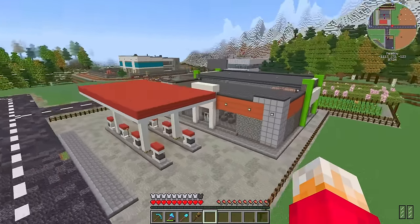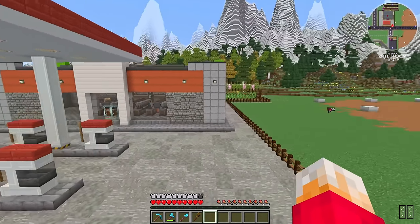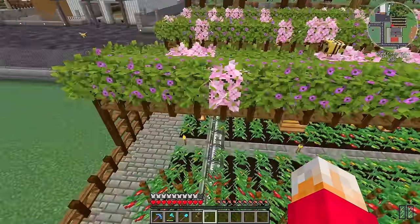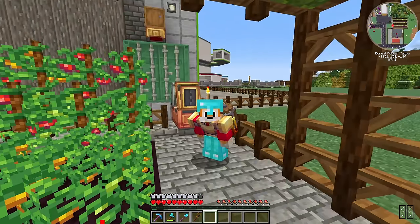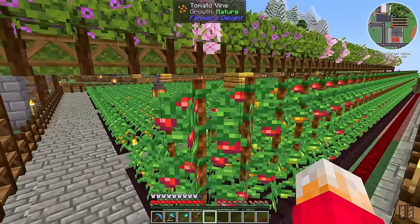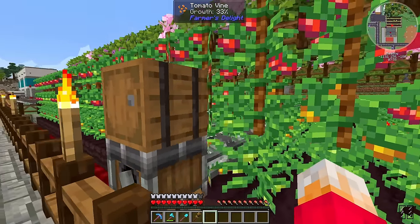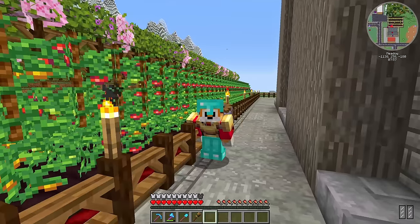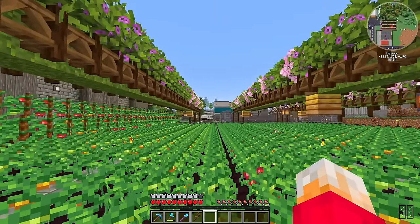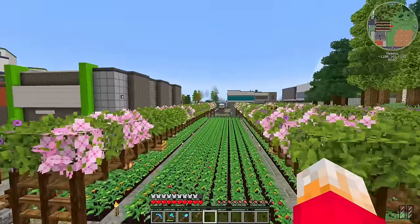Before we get on to hotels, there's a couple of things I want to discuss from the last video. We made this petrol station which produces biodiesel from tomatoes grown behind there, and I had a whole bunch of comments on how I can improve my tomato growth. Tomatoes are from the Farmer's Delight mod, and that mod also has rope — if you put rope above tomatoes, they'll actually grow up to three tall. However, my harvester will only harvest the bottom row, and making it bigger would upset my bees.